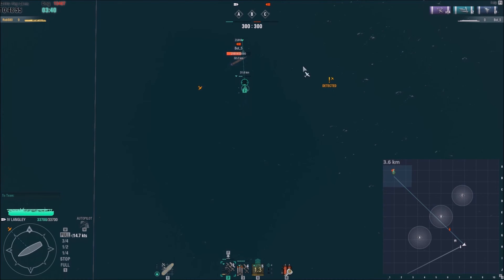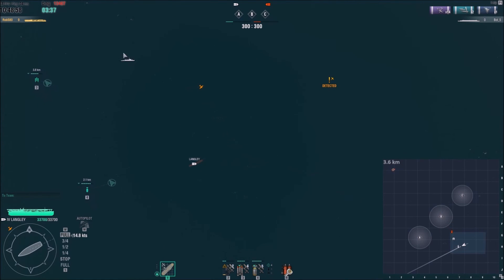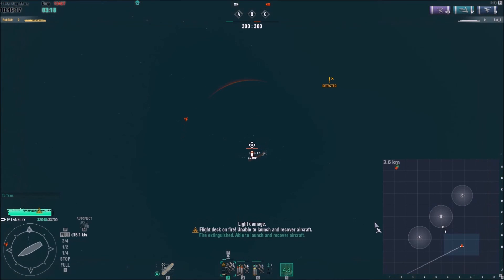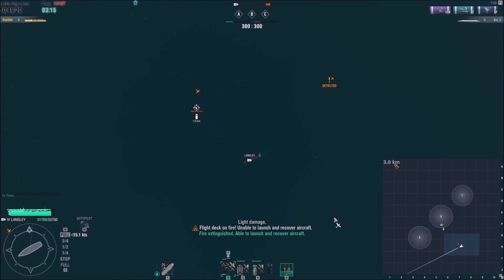A really important point: you can see dive bombers coming in. He hits me and manages to set a fire. We use the repair party there, but the important point is: had that bomber been the first group to arrive, I wouldn't have used my repair party until everything had dropped. You don't want to use your repair party and then face a torpedo, get flooded, and have to watch that damage tick off. It's really important that you only repair once you know everything has dropped on you and there's nothing more to come.